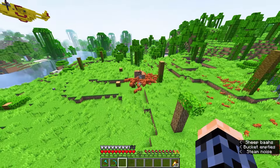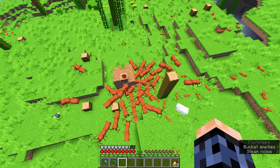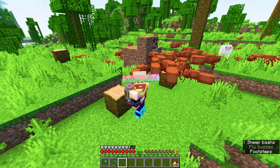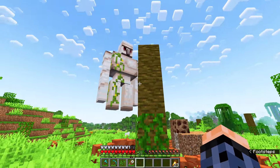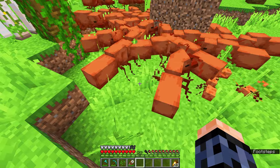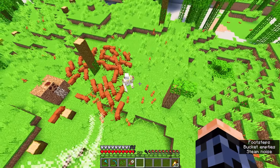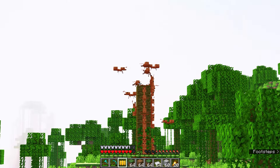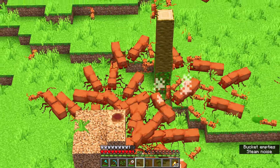What on earth is happening here? They are coming from the hole. Something may be wrong over here. Now if I'm not mistaken, if I punch one of these guys... the golem is doing nothing. This is getting insane - it's like an ant fountain. I think I'll just get out of here.